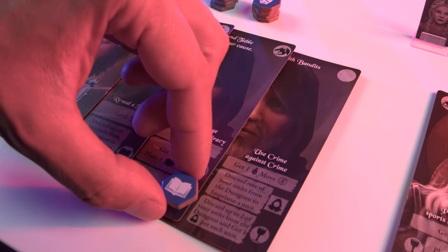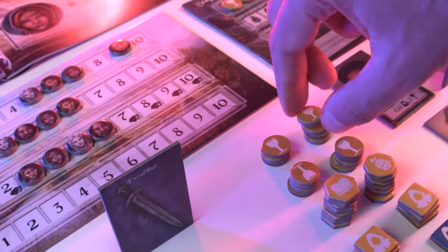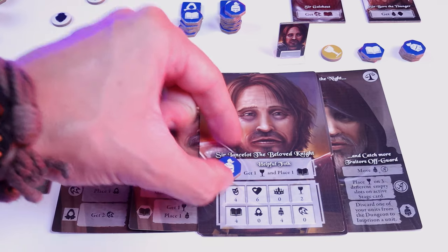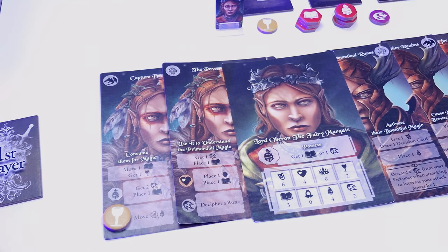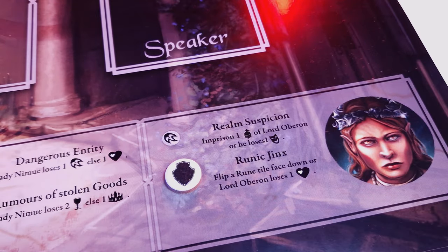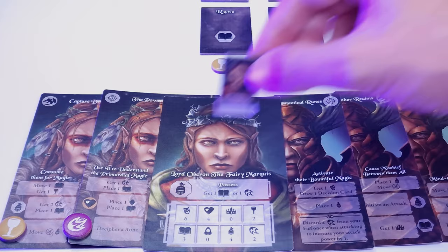Both unit and resource tokens are used to activate the actions on the decision cards and to perform actions required on their personal goal cards. The unit tokens are soldiers, spies and advisors, and the resource tokens are gold, magic and shield. Your character token is a special token that can be used as either a unit or a resource token.